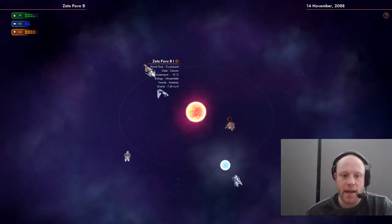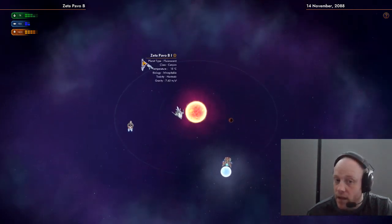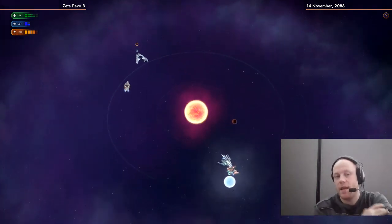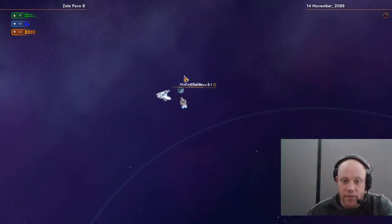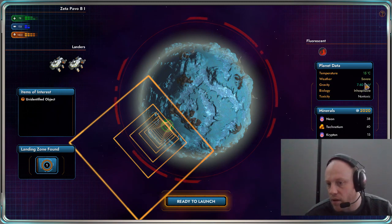We've started on the Zeta Parva B and we're going to check it out. This is interesting — it's inhospitable, but it's got an information point, which means there's something of use there. It's pretty cool. I've lost quite a few crew at the moment so it's a little bit worrying, but we'll find out what's on this planet first of all. Wind is a problem — inhospitable.